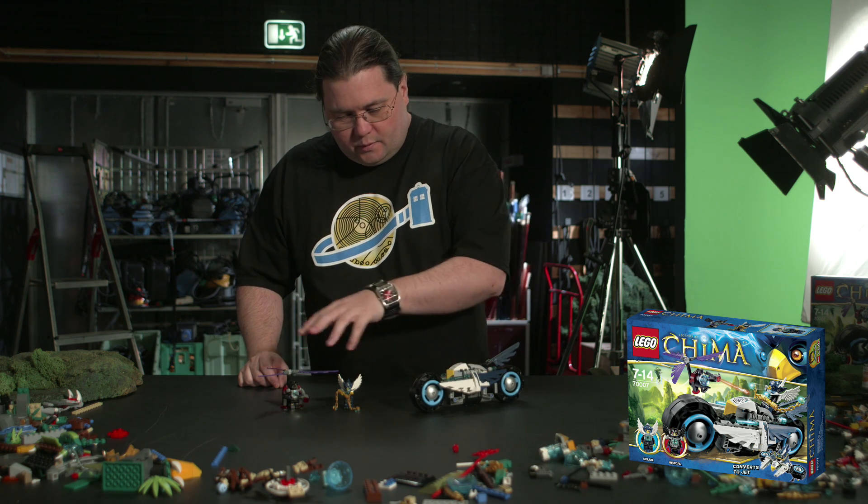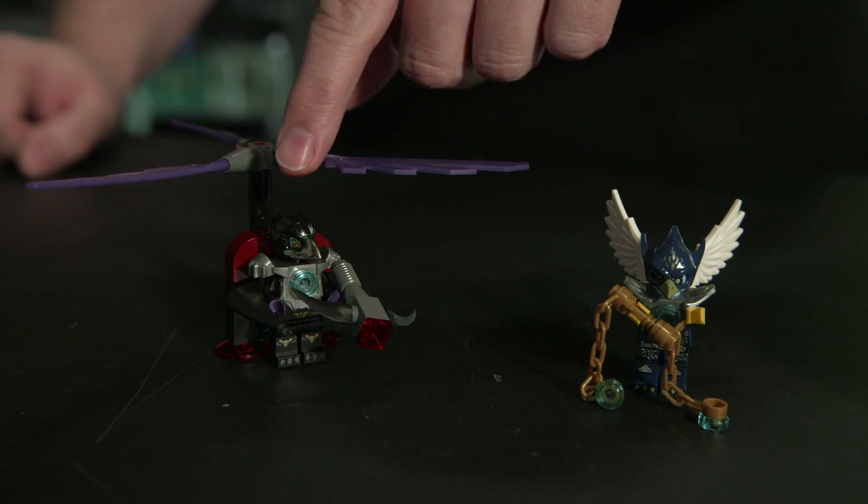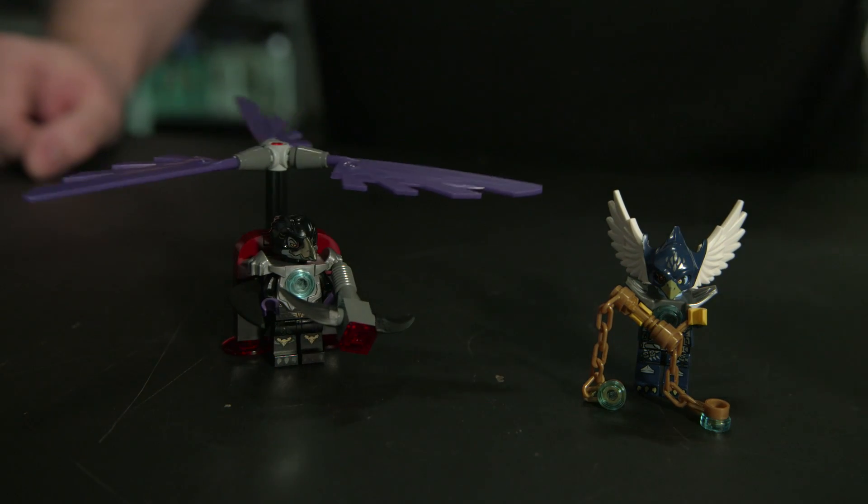This is the twin bike, and it comes with two figures: Eaglor, one of the Eagles, and Rascal the Raven in his chopper here.